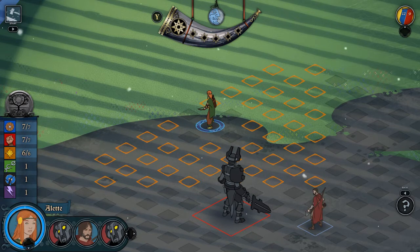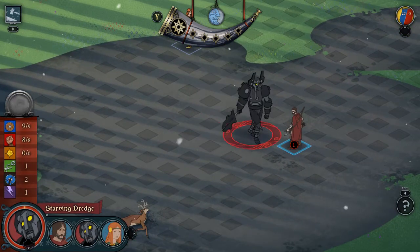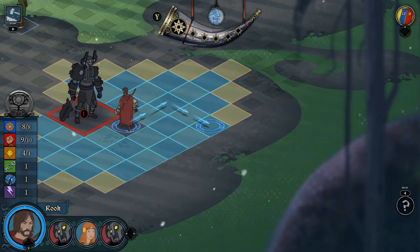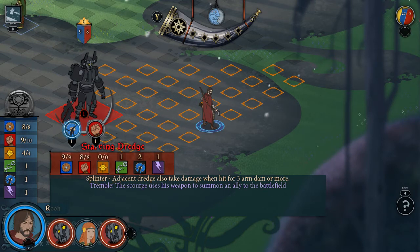She can't attack either. So we'll end the turn. He's getting hurt, so the first thing I want to do is move him away from that dude and attack. Now there are two things you can do: you can break armour, which is the blue column, or you can attack for damage. I'm going to go for breaking armour initially.